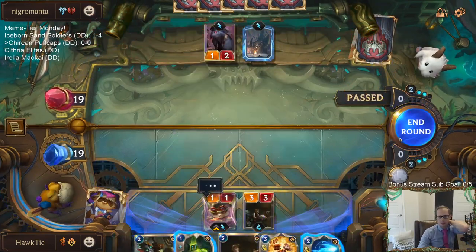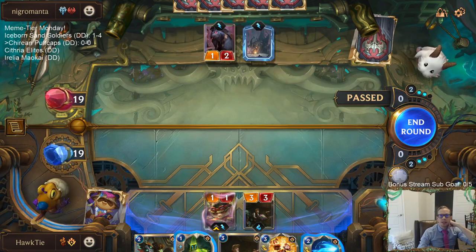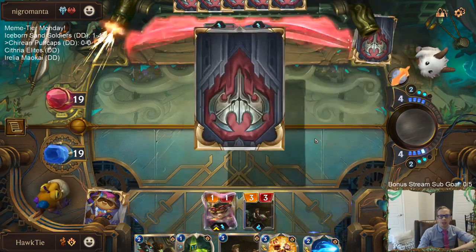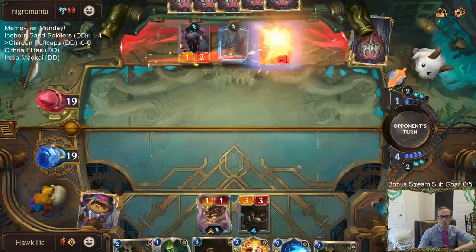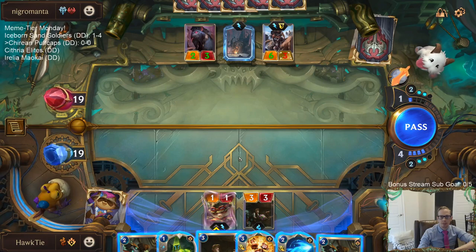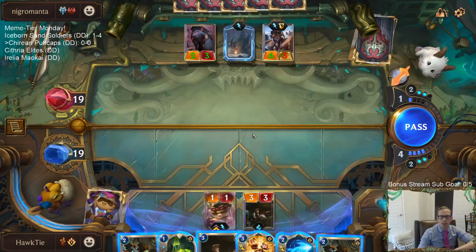Unfortunately Scar Grounds is not cool for us. I'm thinking about whether I need to kill this Blood Letter - I was going to say if they play Braum it gets the one-power challenge, but there's no Braum in their deck, so no problem there. Dang, that thing's big. Dealing one damage to everything is not very good against Scar Grounds, is it?